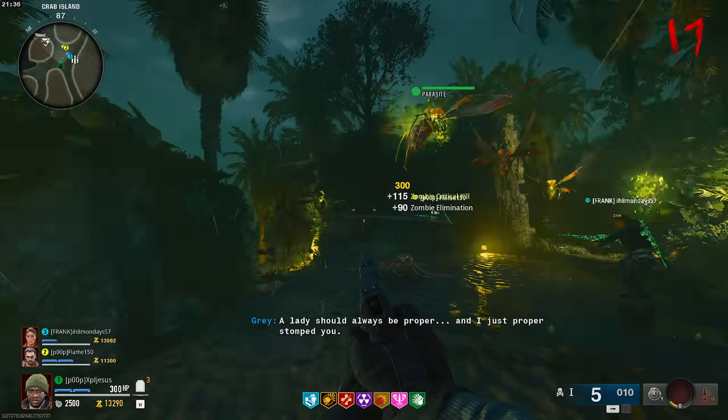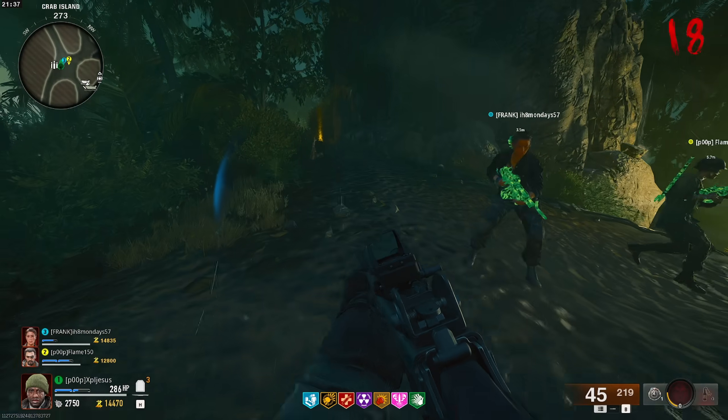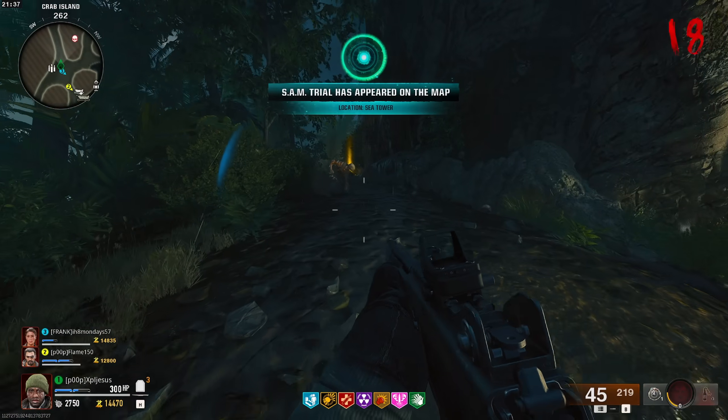Heading to the centre of the island, you now need to survive three rounds. At the start of the fourth round, lightning will strike with a chest spawning containing the cursed talisman.